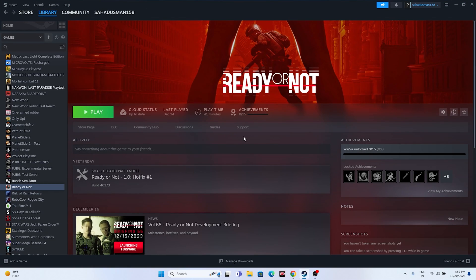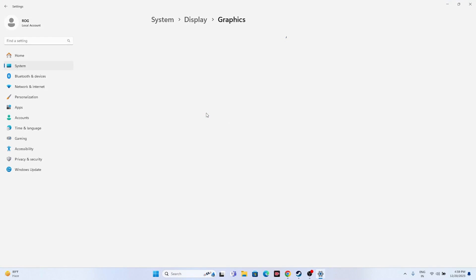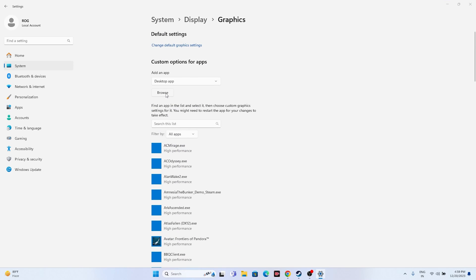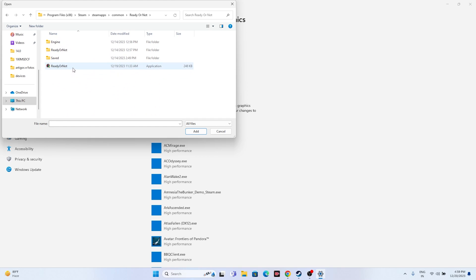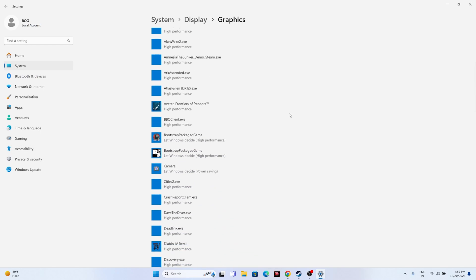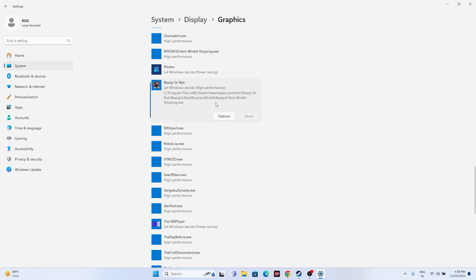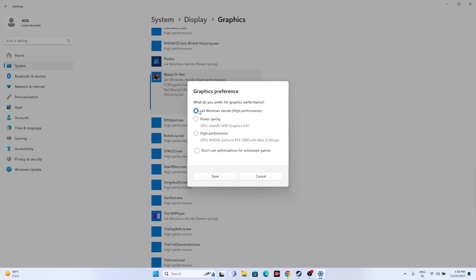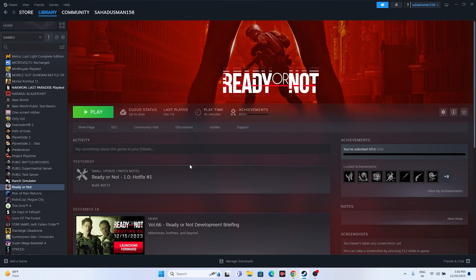Run the game on your dedicated graphics card. Search for Graphics Settings, click Browse, and navigate to: This PC > Local Disc C > Program Files (x86) > Steam > steamapps > common > Ready or Not, and add the executable. Once added, find the game in the list, click Options, change the setting from 'Let Windows decide' to 'High Performance', then click Save. Close everything and try launching the game.